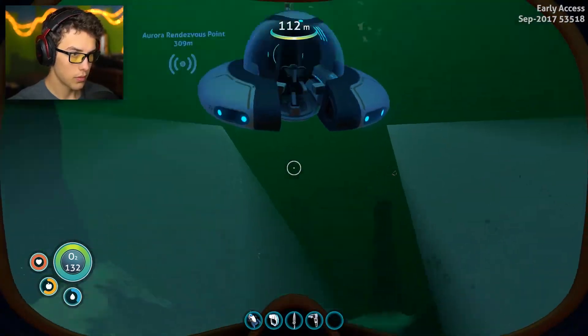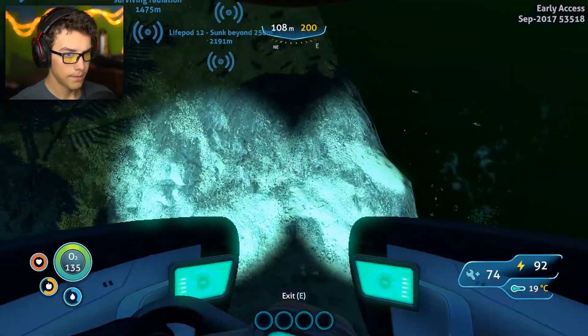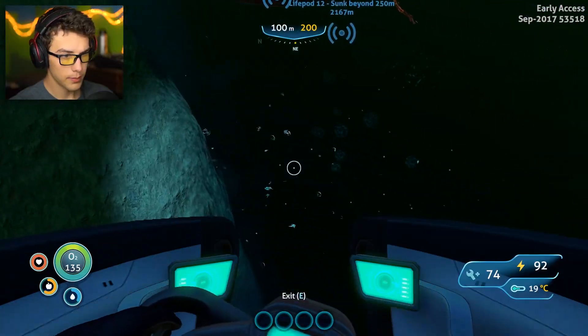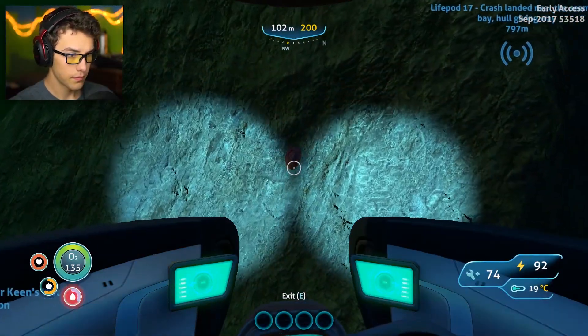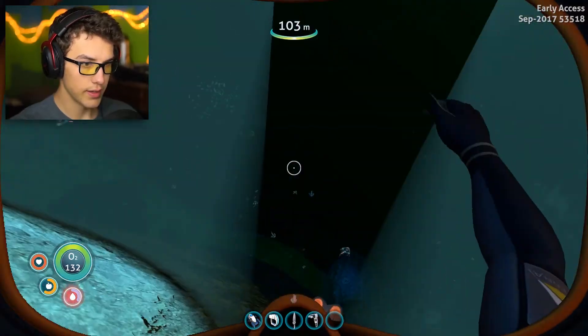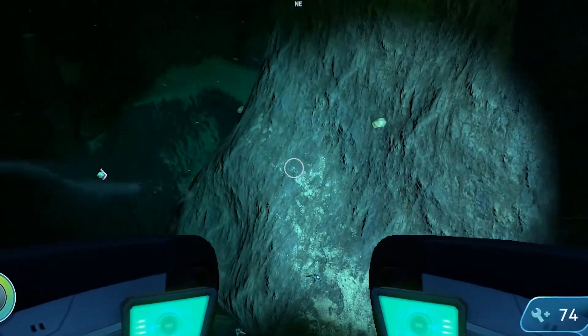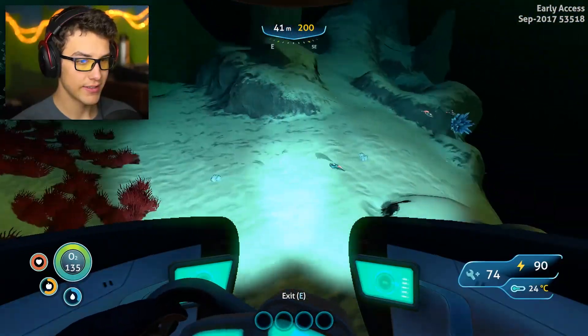If you go past those spires, you'll see these blue glowing spheres floating in the water, tethered down by vines. I see those — that's the beginning of the Grand Reef. I don't want to go in there unless you want to brave it, but there's a lot more dangerous stuff in there than normal. It's kind of sketchy over here.